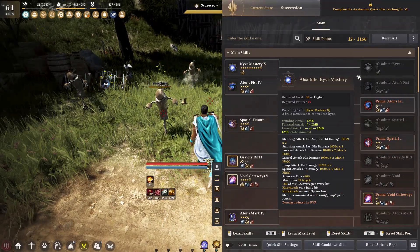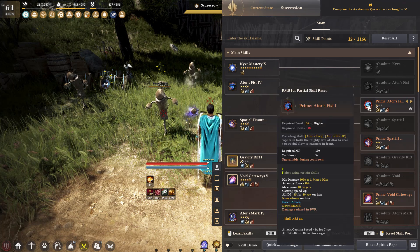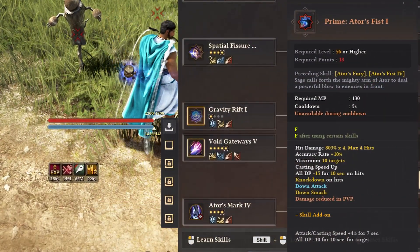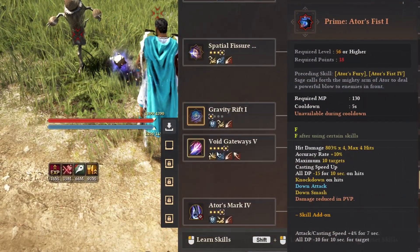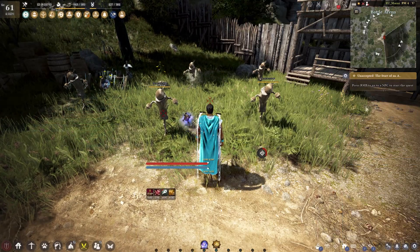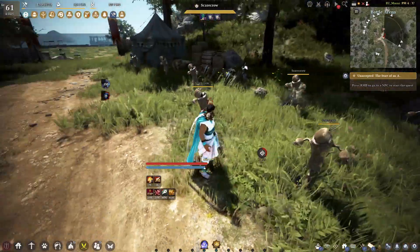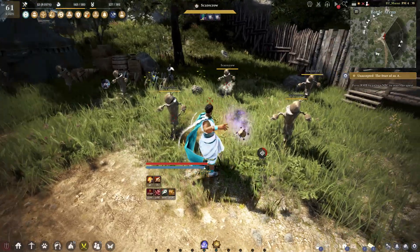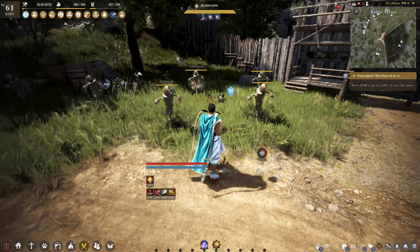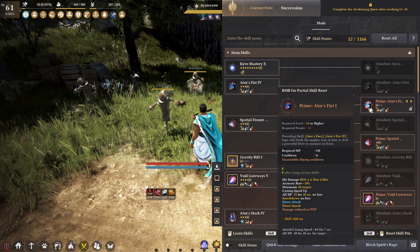No other reason to really level this up. The next one is one of my favorite skills honestly, Autor's Fist at Prime. It is the F skill, 5 second cooldown with a knockdown, all DP -15. It is a down smash as well, decent range and decent damage. It is unprotected, but it's quick with a low cooldown. Good enough if you are going to be grinding a lot at lower end zones or potion piece areas. Nice to kill a pack with one skill.